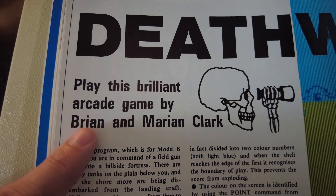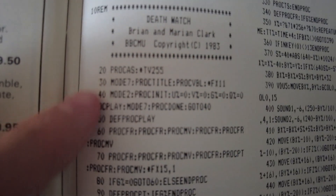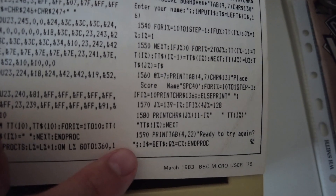The game was written by Brian and Marion Clark. It runs in Mode 2 but has a Mode 7 intro screen and high score table. It comes in at just 159 lines of code, which makes it one of the more modest listings, and although written predominantly in BBC Basic, it does have a clever bit of inline 6502 assembly code to speed up the controls of the game.